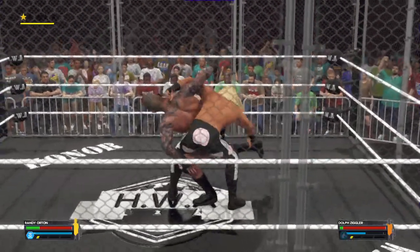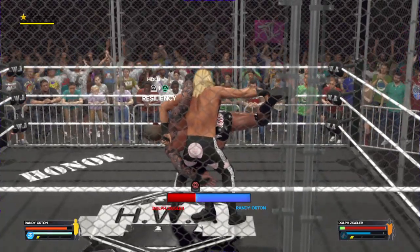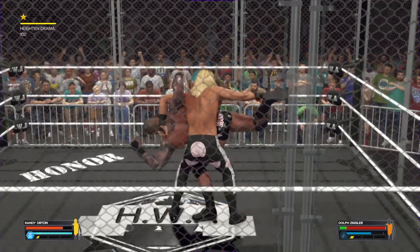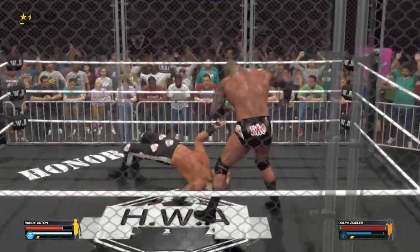Uh-oh, this is not gonna look pretty. Submission being applied — the abdominal stretch. Grabbing the ankle for extra torque. Sharp elbows, and a hip toss to the steel.